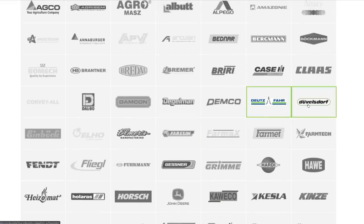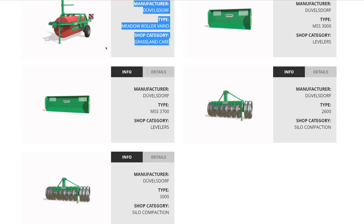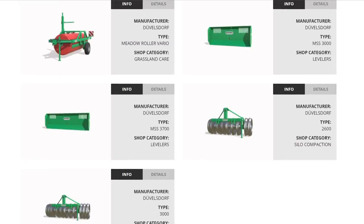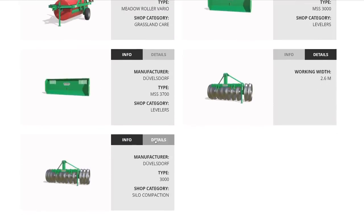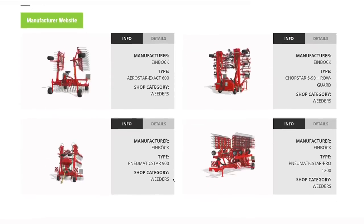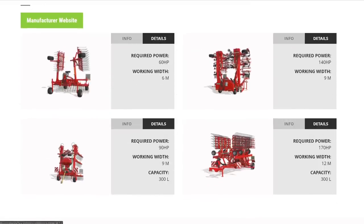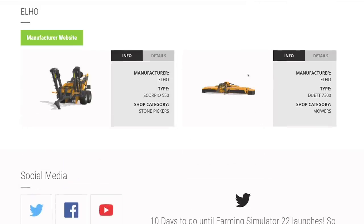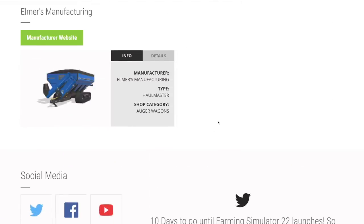From Düvelsdorf: silage and grassland care — levelers and silo compactors at 2.6 and 3 meters. From Einböck: weeders at 6, 9, and 12 meters. From Elho: a big stone picker, and the Duett 7300 — a 7.3-meter mower that doesn't require a third middle mower, just one long unit. That's awesome.